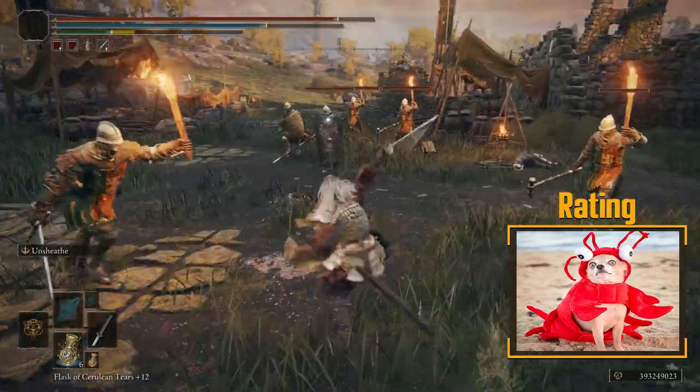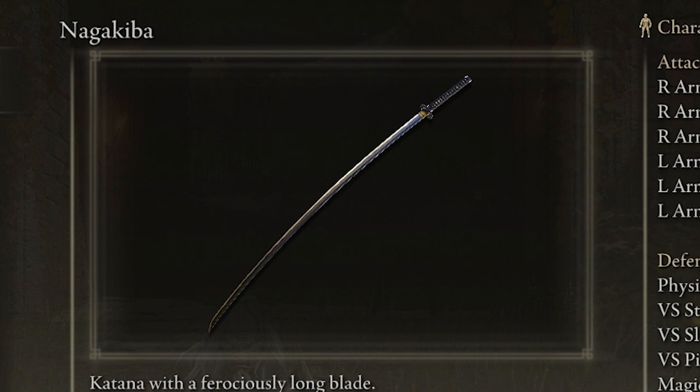I rate this weapon one lobster that's disguised as a dog. Next up, we've got the Nagakiba, which is also a peculiar name.